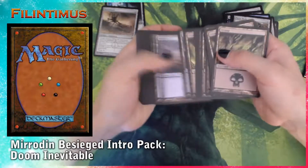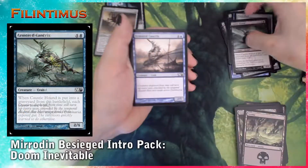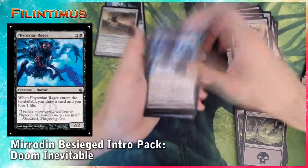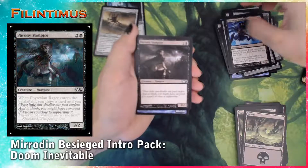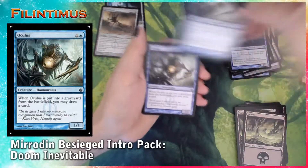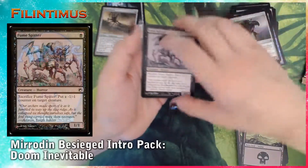A few Swamps, a few Islands, a Caustic Hound, Armored Cancrix, Skin Render, Pierce Strider, Phyrexian Enrager — another Pierce Strider, another Phyrexian Enrager, a Barony Vampire, Phyrexian Anatomist, an Oculus — three of them, Mire Sire — two of them, and another Fume Spitter.